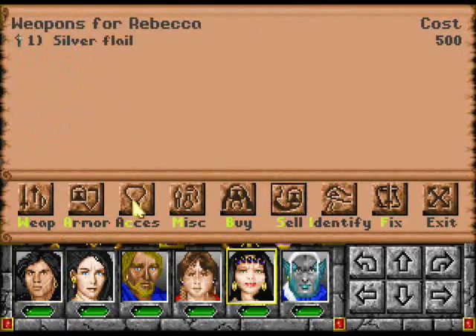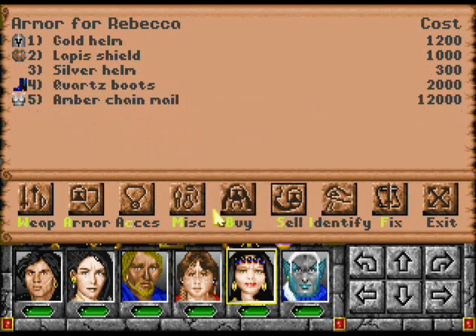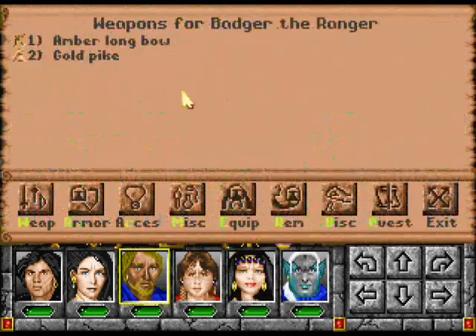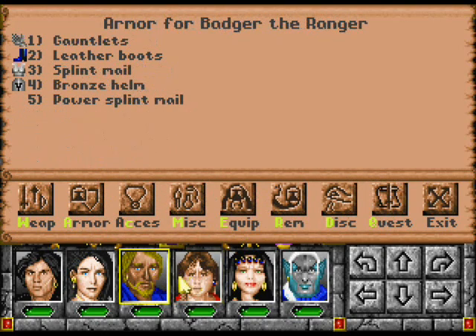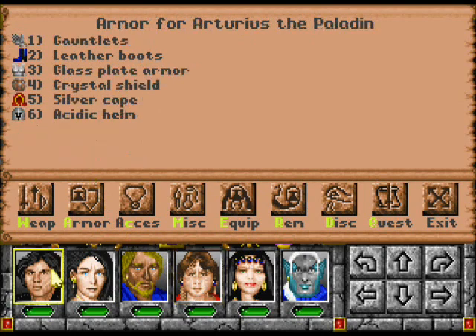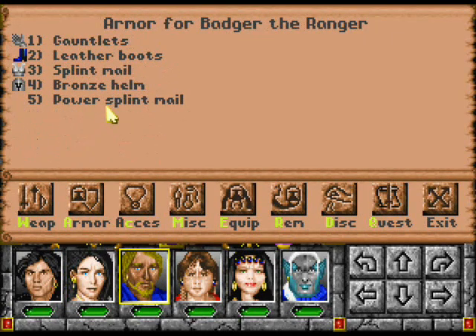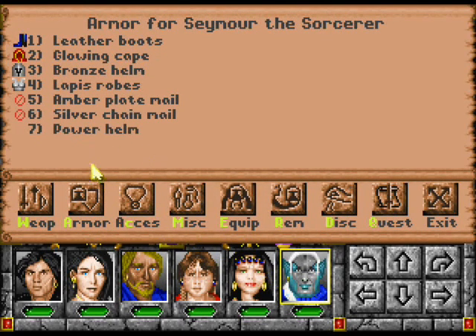Weathered boots, Splintmail, Flaming plate armor — excellent. I'm going to give her that flaming shield instead because that resists a bit more. Or better yet, I could just go with her with that steel shield and have her actually do something useful. Power Splintmail — actually, you should just equip that. I love it when a plan comes together.